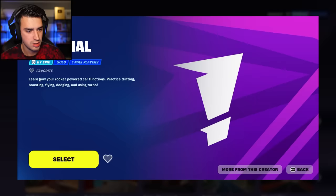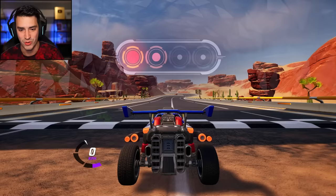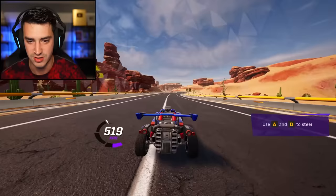Tutorial - learn how your rocket powered car functions. I need to. Dude, this music kind of goes. Oh, I'm excited. I'm assuming W is accelerate. I'm amazing already, dude. This looks really, really good.